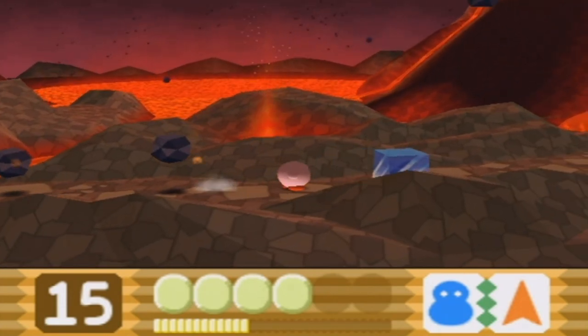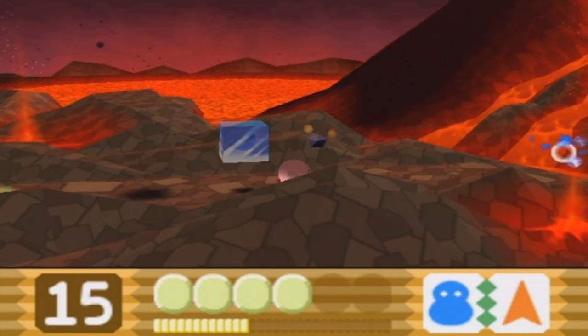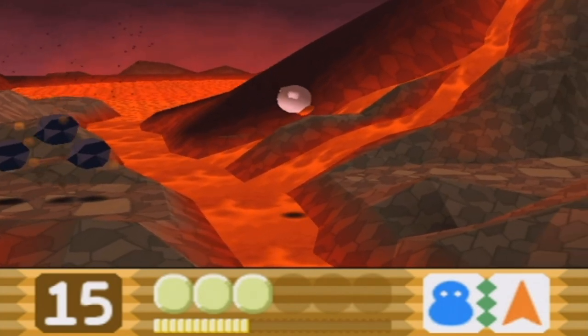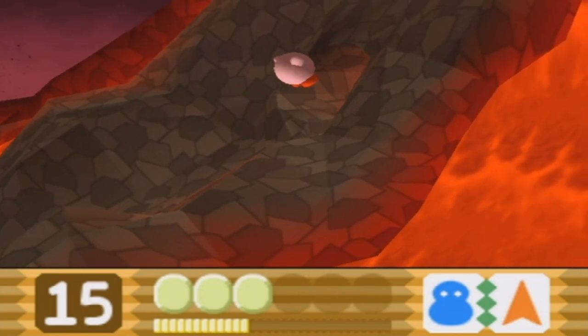However, I can still get hurt by everything, but once you get out of here there's no more falling rocks. Just got to get out of here. This is why I wanted the Snowflake ability — so that I could get through here with ease — but apparently that's not going to happen. Let's just go in the Volcano.